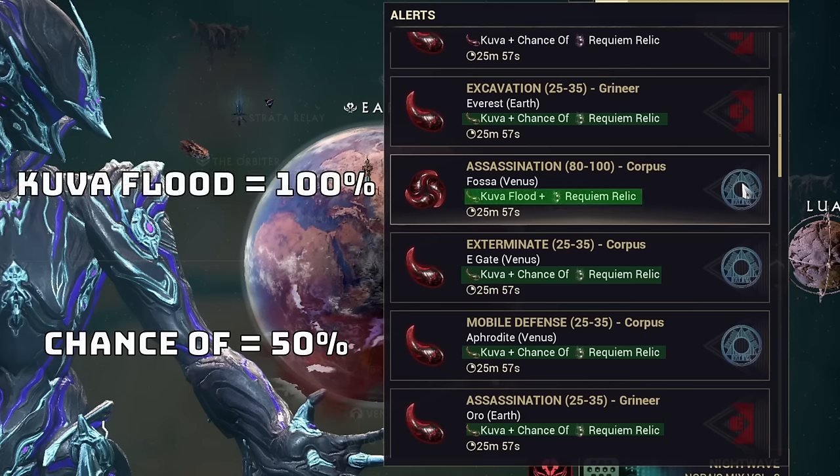Once you have discovered all three Requiem Murmurs and obtained the required mods, it is time to equip them by modifying your Parazon. The Requiem Murmurs only tell you which mods will defeat your Kuva Lich, but not the correct order. With all three mods discovered, it is time to experiment with which order to put your mods in and attempt to defeat your Lich. Continue to do your missions and kill Thralls until your Lich spawns, then attack them until a section of their health is depleted and they enter a downed state — you will then be prompted to use your Parazon.